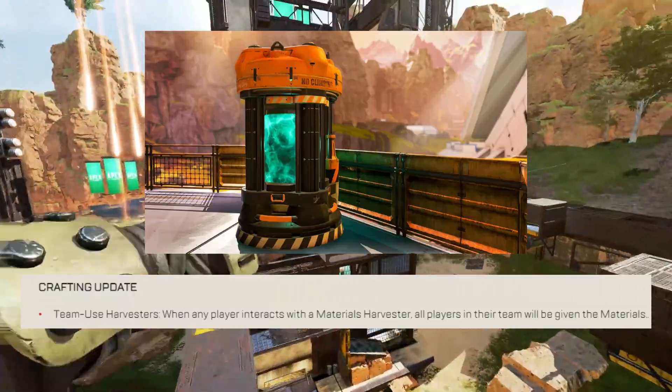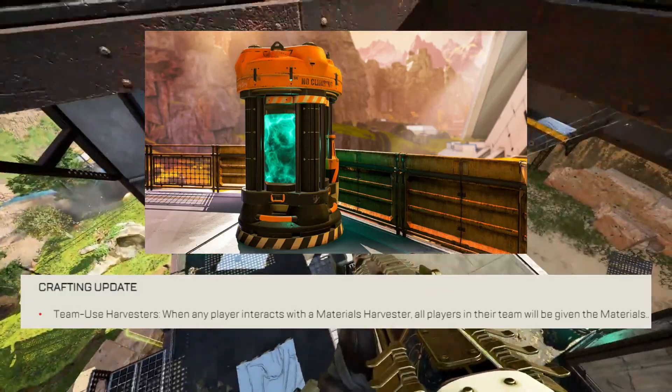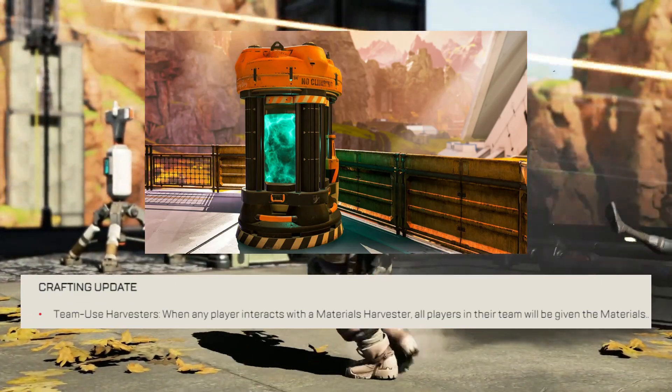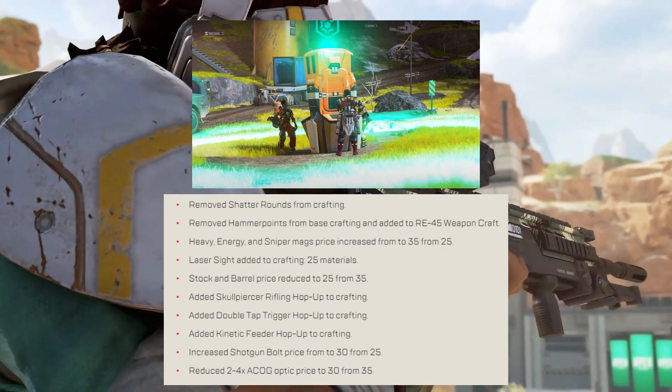Crafting update: team use of harvesters means the entire team no longer needs to run around and collect each harvester individually. For example, you can send one player to get all the materials while the other two craft, saving a ton of time. There have also been a bunch of price changes for various items.